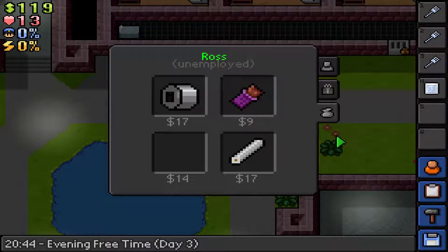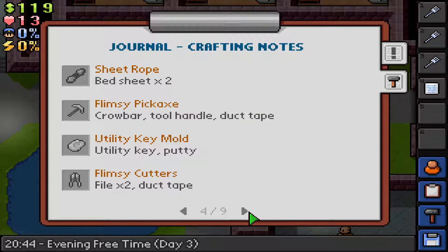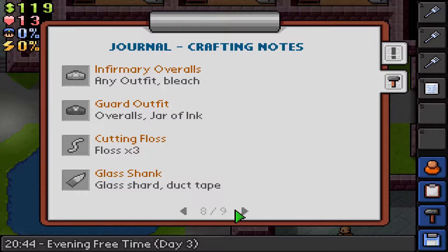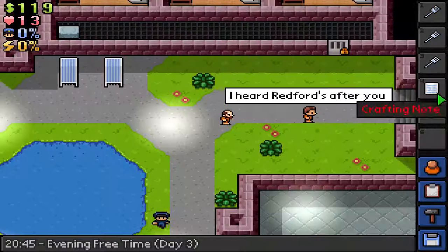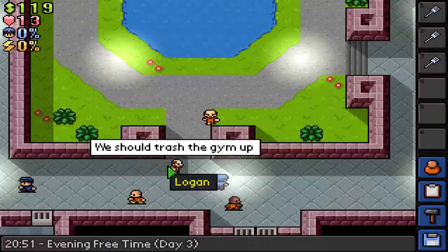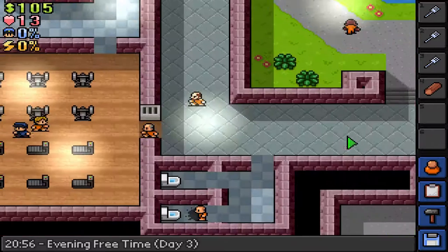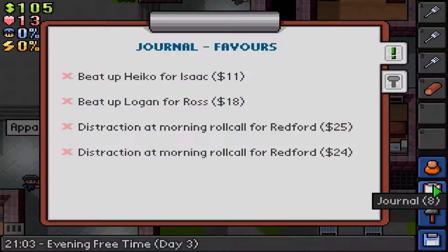Crafting note — I can't remember what foil is used for, let's just double check. Flimsy cutters. I can't remember; it's used for something more advanced, so we won't worry about it. We got work putty key — putty keys we don't really need. I keep forgetting who has Hiko and Logan. Timber, timber — timber is one of the most important things to have.